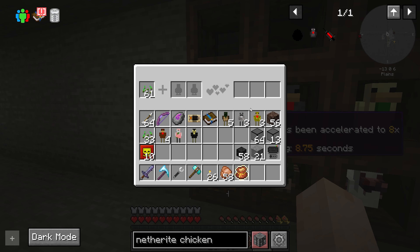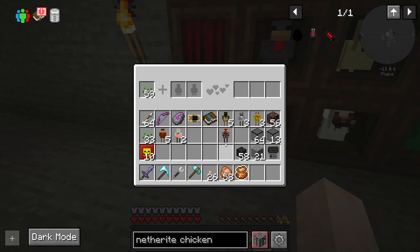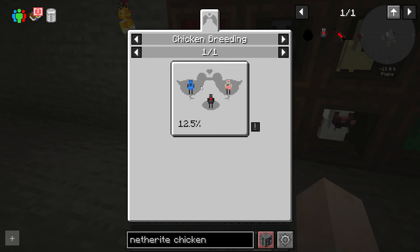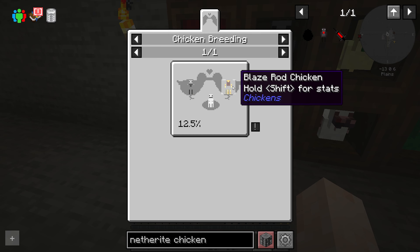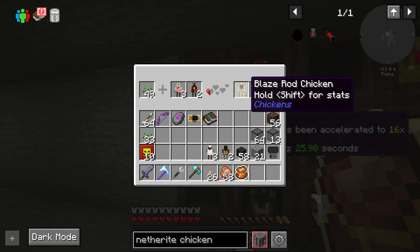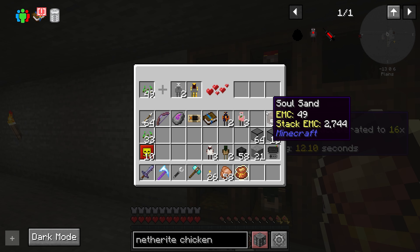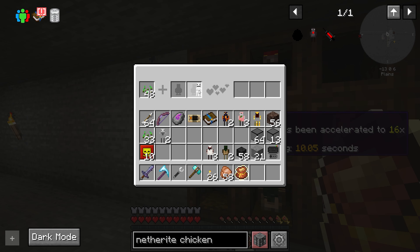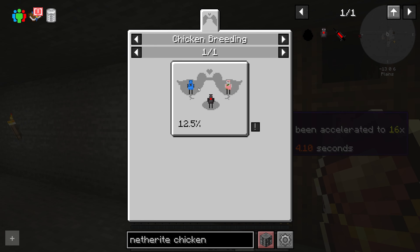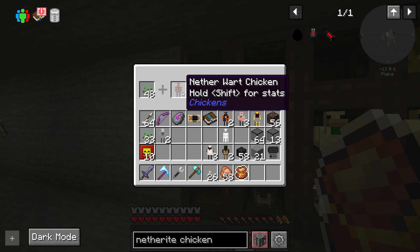We got the nether wart chicken which we needed. So the nether wart chicken and a ghast tier chicken — we're working towards the blaze rod. There it is — blaze rod! It's a blaze and bone meal to the ghast tier. We got it! Then it was ghast tier and nether wart — oh my gosh.